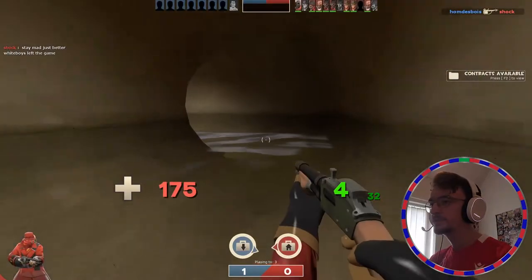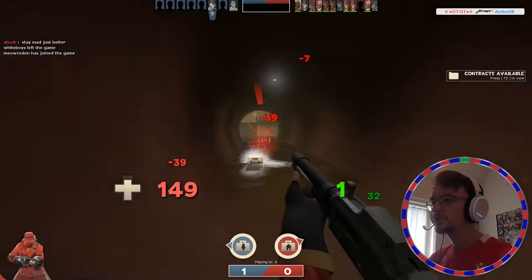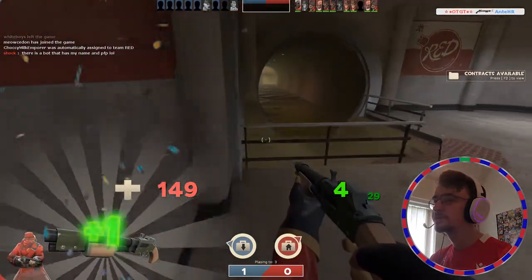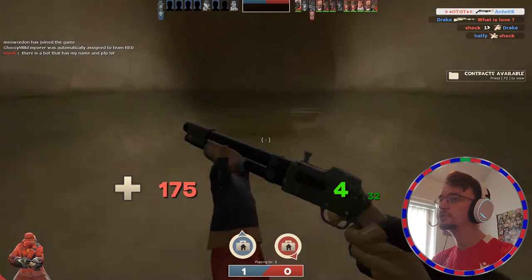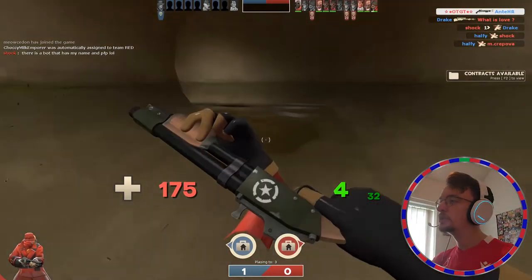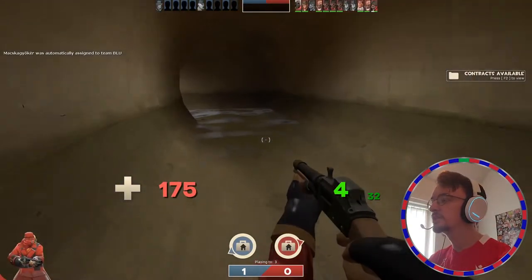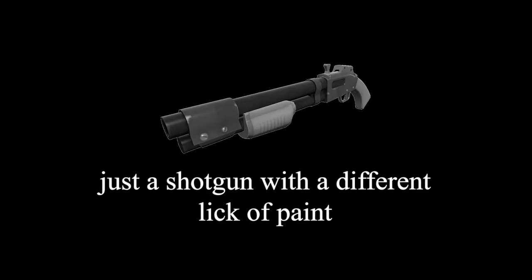There's a Scout round here — there he is. Two weapons down, just need one more and I'll be good. This is much easier than I anticipated. I thought the Reserve Shooter was where I was going to get stuck, but realistically it still does damage even without launching them in the air. It's just a shotgun with a different lick of paint — that's my official TF2 rating.